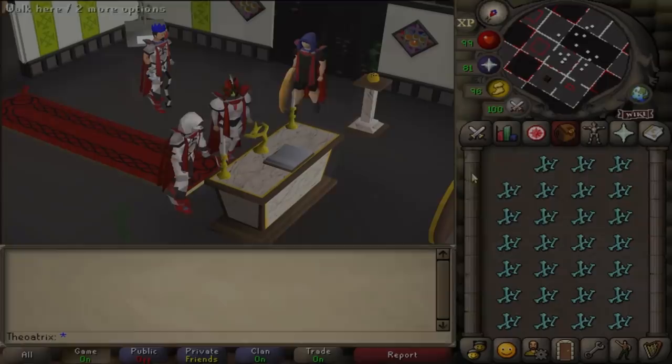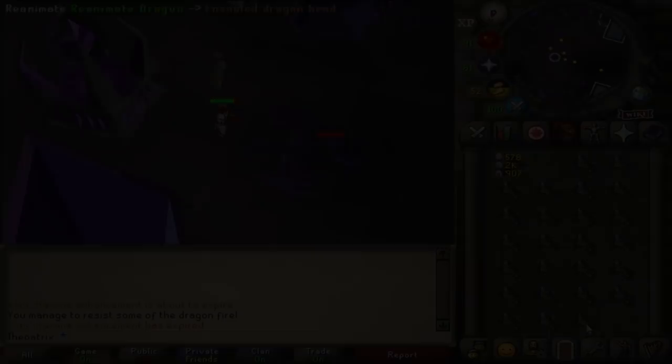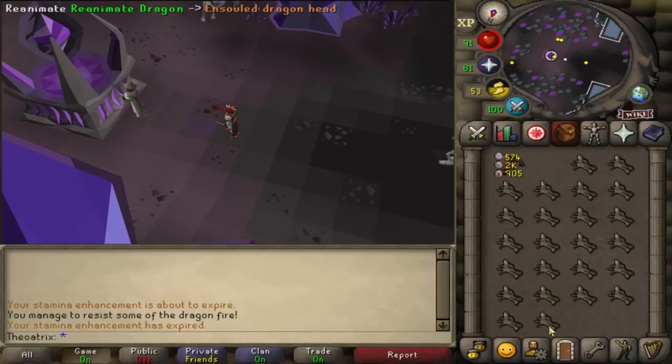Prayer is another AFK skill in general. A full inventory of bones at the Gilded Altar takes 50 seconds to complete, and gives some of the best XP in the game. Training with ensouled heads is also fairly AFK, where you only need to click on the spell once every 20 to 30 seconds.